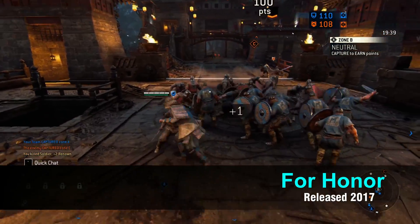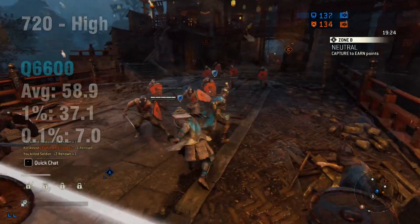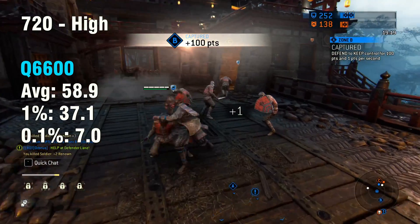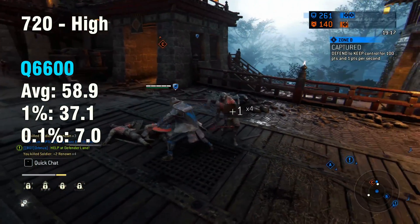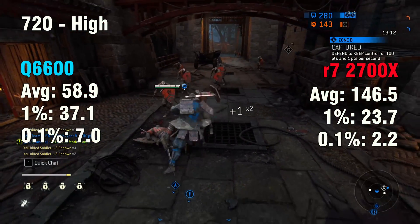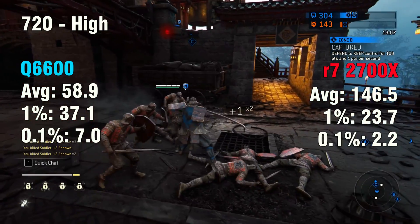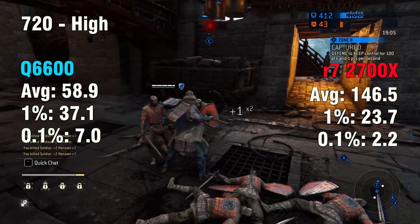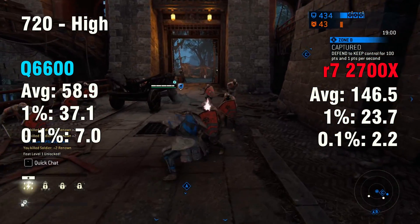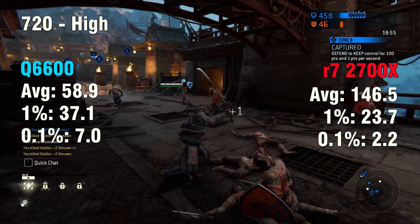The first game we'll be looking at today is For Honor, which was just released last year. How did the game run? It ran pretty decently — 58.9 FPS. That's not 60, but it is quite playable nonetheless. Using the R7 2700X as a reference, the FPS triples with a much more modern CPU. So relative to a modern CPU it's not so good, but it's still pretty much playable. The GPU used was the GTX 780.